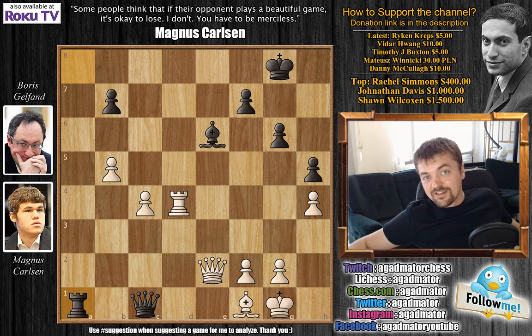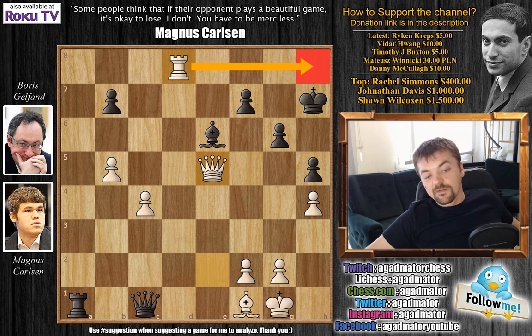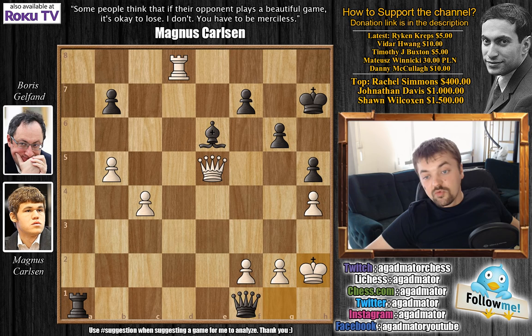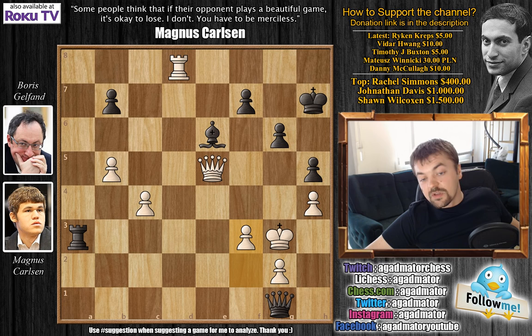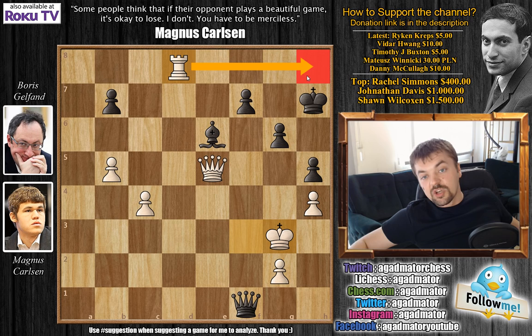Bishop to E6 attacking the Rook. Rook to D4 — you have to play this as both the Queen and the Bishop are attacking the C4 pawn. Rook to A8 now preparing Rook to A1 and Queen to E2. And here King to H7 is played. The problem with the obvious Rook to A1 — which seems like a great idea — is a nice winning idea for White. This is the third puzzle in this video — if you solved it, congratulations, that's a hat-trick! Rook to D8 of course wins the game. After King to H7, Queen to E5 is coming and there is no defense against Rook to H8 checkmate.